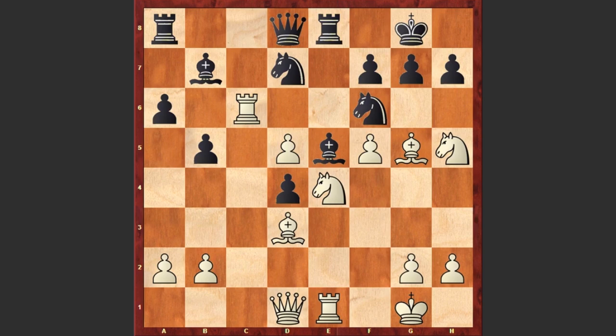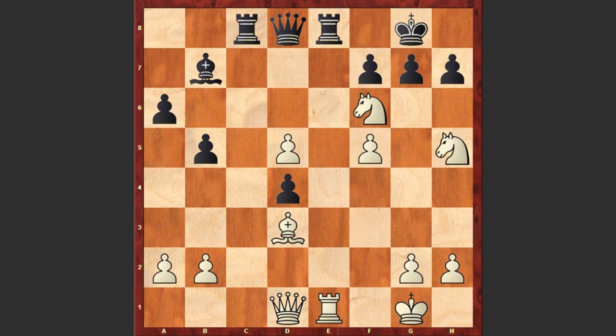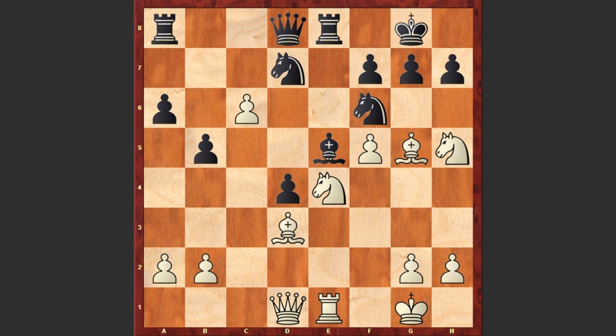The whole idea is to intensify the pin on f6. Black accepted the sacrifice, but if a random move like Rc8, then after Rxf6, Nxf6, Bxf6, Bxf6, Bxf6, Nxf6 check, gxf6, Qg4 check — Black King is getting checkmated. Let's go back. So after Rc6 we see Bxc6. Now comes dxc6, and now this Knight on d7 is attacked, which was protecting the f6 square.